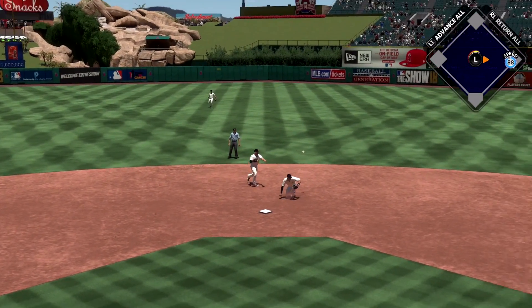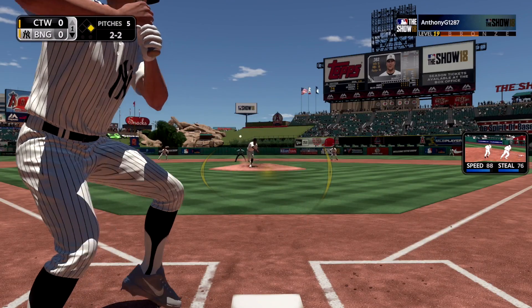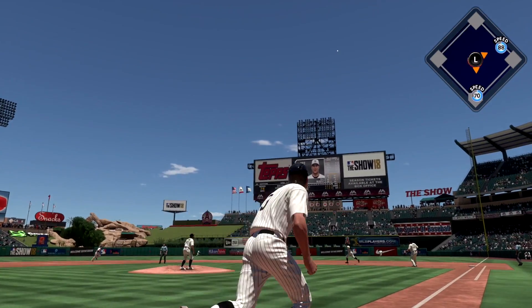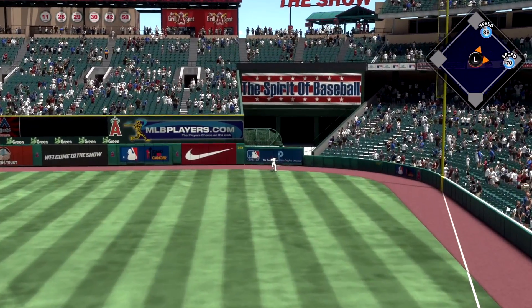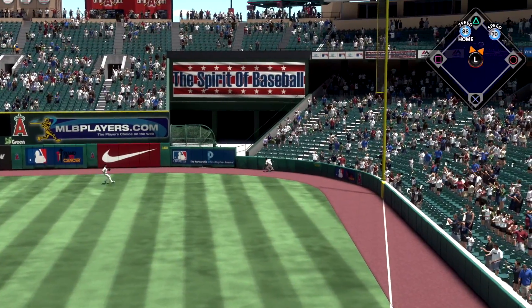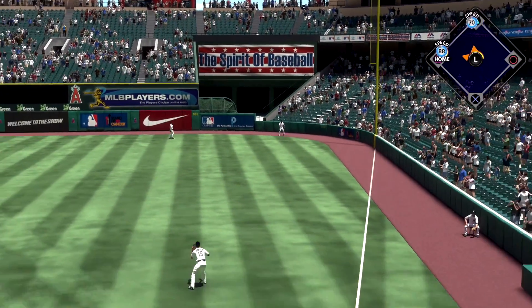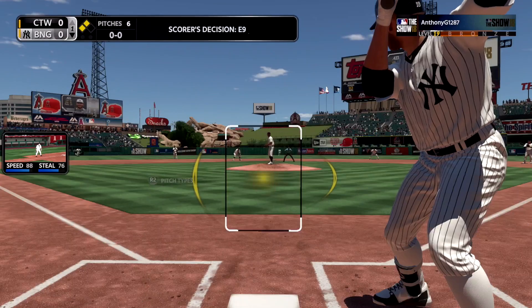Richie Ashburn is going to ground this one to short and he's going to easily beat that out. And if you might have noticed, that was a lefty throw — he has Ender Inciarte playing shortstop. Then Dale Murphy drives it to deep right and that's going to land. Richie Ashburn is going to only make it to third — it was all canceled, him running home.